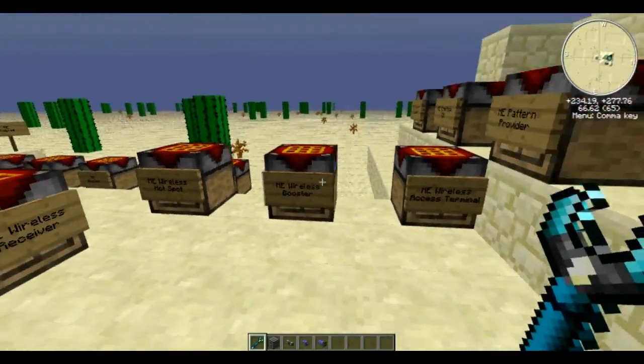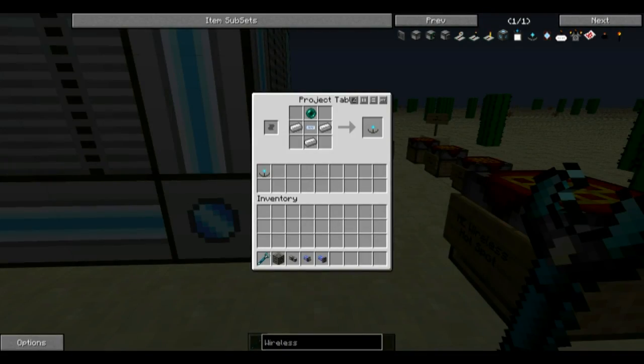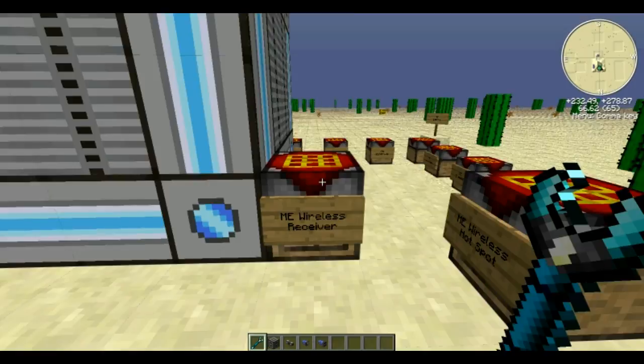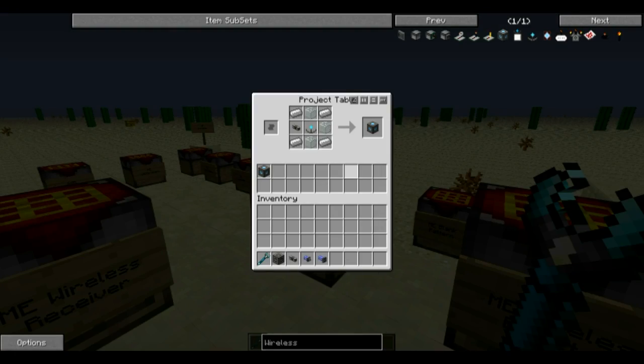We are going to make this system wireless. The first part is the wireless receiver — three iron, some quartz fiber in the middle, and an ender pearl on top. That's your basic component. Then the wireless access point or wireless hotspot is three glass, four iron, one ME cable, and the wireless receiver.